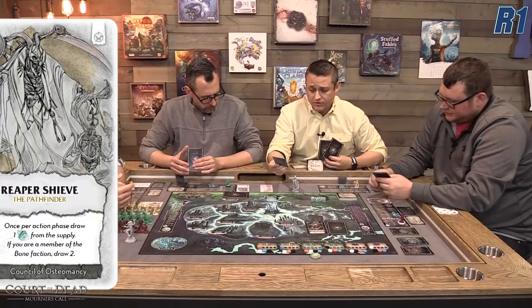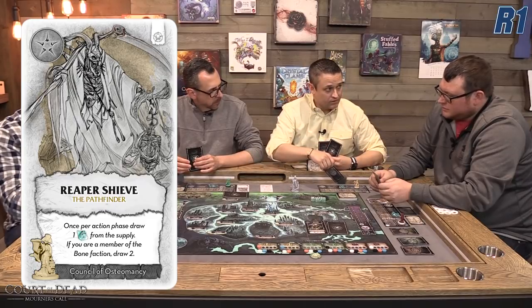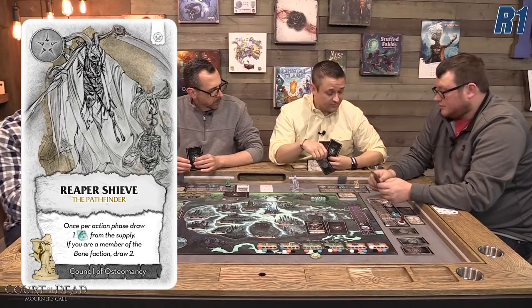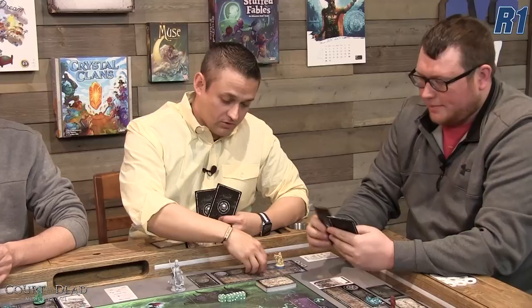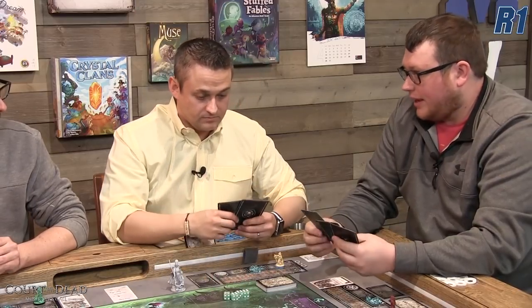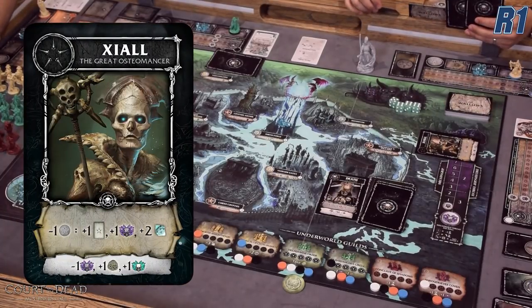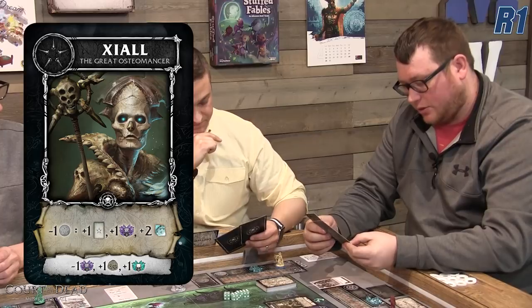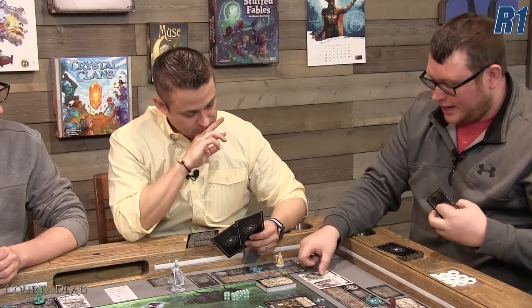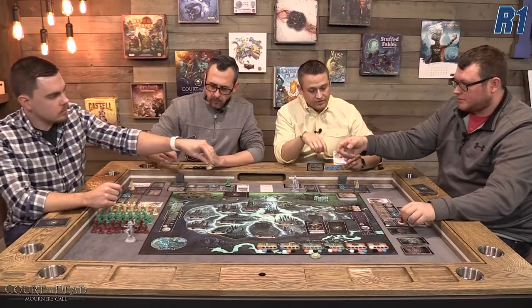My mortar card, the Reaper Sheave, says once per action phase I can draw one etherea into my pool — but since I'm the bone faction, I draw two. My second mortar card is Zeal the Great Osteomancer. I lose one bone faction influence but get to draw two bone faction mortar cards and pick one. I choose a Council of Osteomancy figure, place them in my crypt, and move up the council track — that's more area control out there. The new mortar card also gives me one flesh influence and increases the dread's grip by one, plus two more etherea.